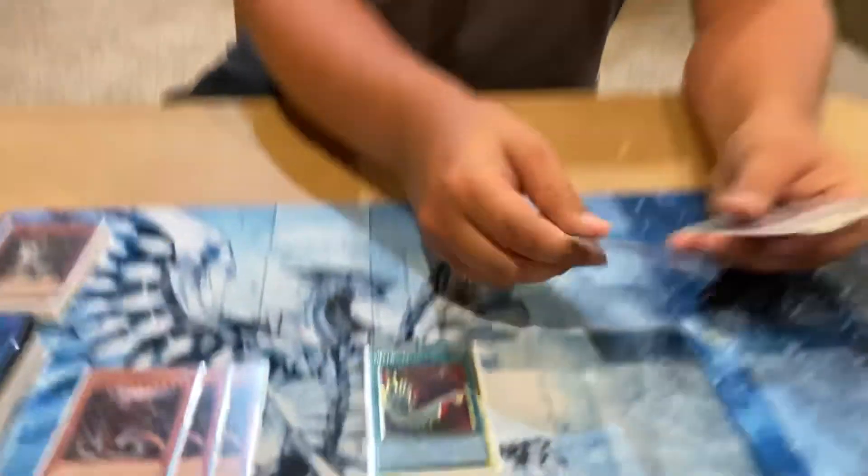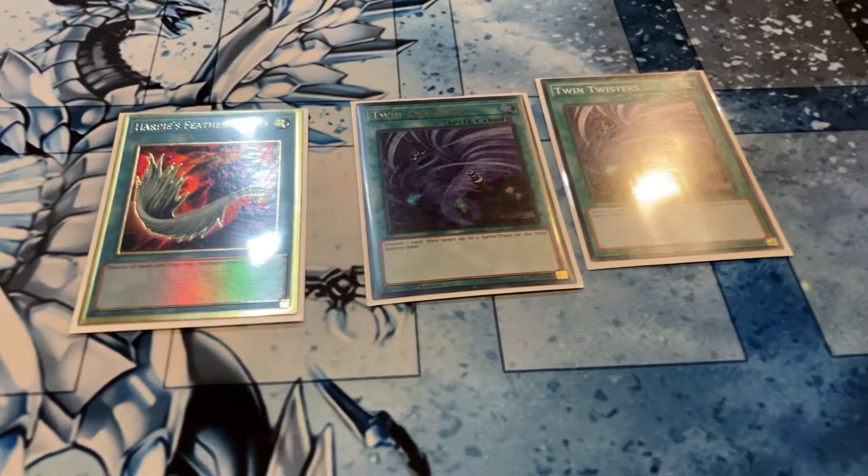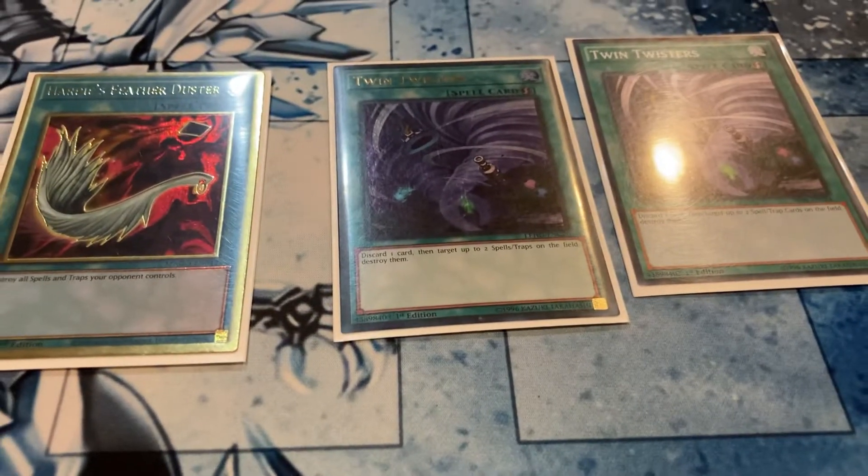For the more backrow-heavy decks, I have one Harpy's Feather Duster and two Twin Twisters. I assume lots of people will side in Artifact Lancea against me, so I tried to take out the Cosmic Cyclones for this exact reason. Plus I get another discard — I can put more stuff in the Graveyard to banish. I really love discarding with this deck.